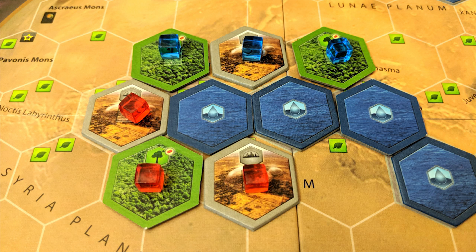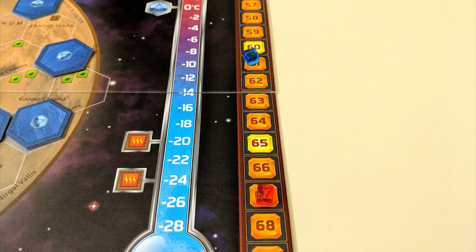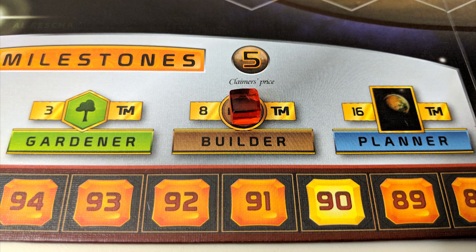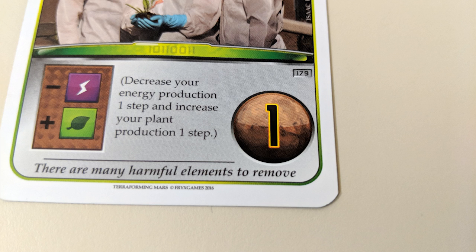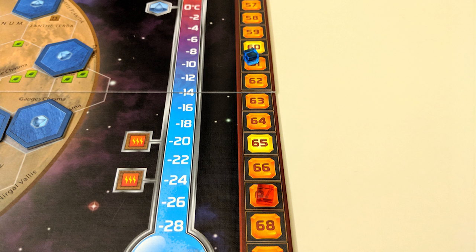At the end of the round in which all ocean tiles have been placed, and temperature and oxygen are maxed out, the game ends. Your victory points are a combined score from your TR, any awards you've placed first or second in, milestones you've claimed, points or bonuses on your played cards, and tiles on the game board. If you have the most points, you win!